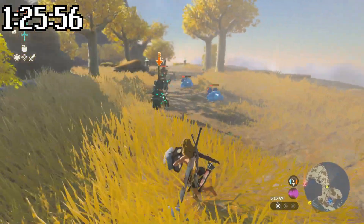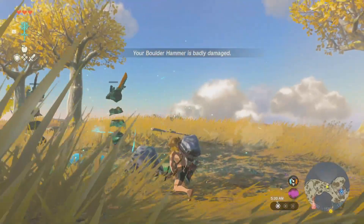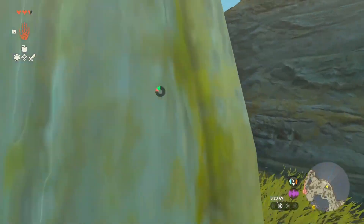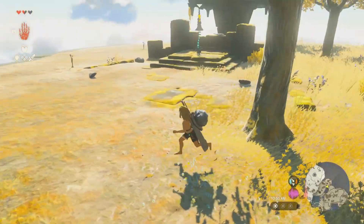On my way to the third shrine, I did a jump attack for the first time, which dealt massive damage to some enemies that were battling each other. Heading toward the third shrine, it looked like we had to go through a cave, but I decided to walk over and around it and spotted an island off to the side with a treasure chest.